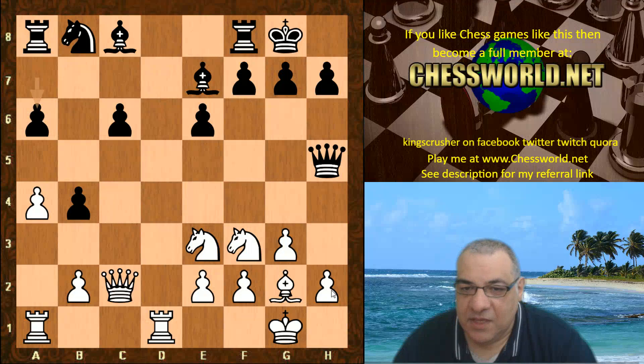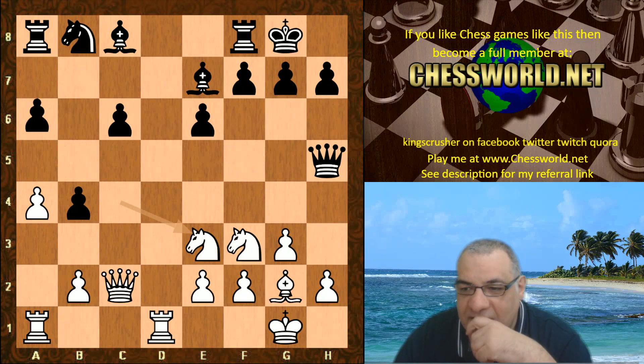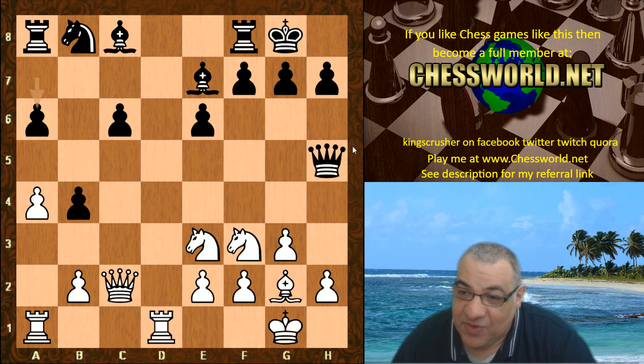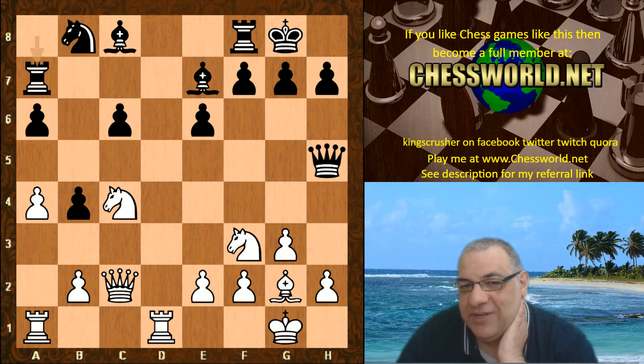That was taken. Then a6, Knight c4. You might wonder why a6 of all moves — it's quite interesting. Maybe in certain circumstances the a7 square is good for the queen if the queen is getting kicked. It's a remarkably interesting move in its own right. With white having pressure on c6, it's awkward for black to develop pieces, so giving a7 for the rook or the queen potentially. Knight c4 — and in fact it is the rook that uses a7.